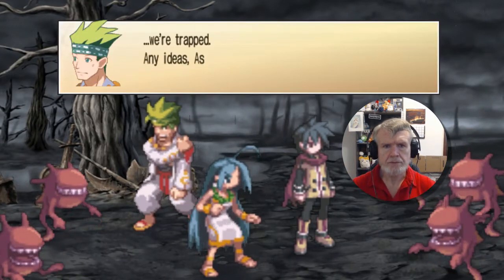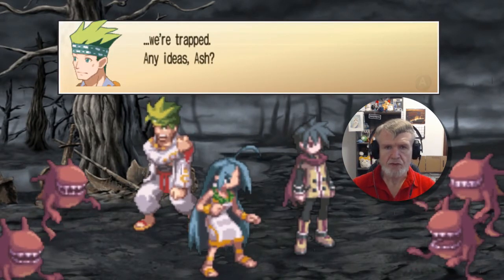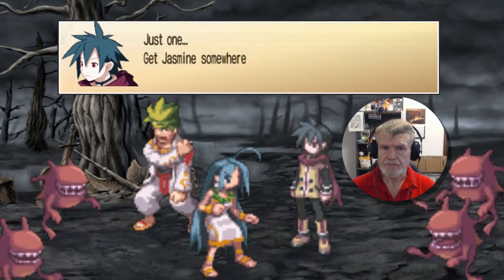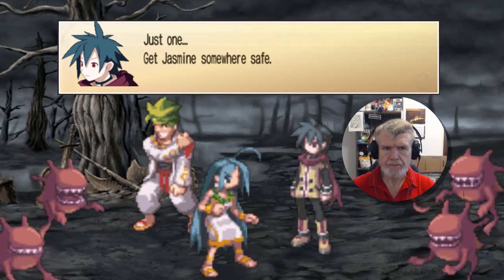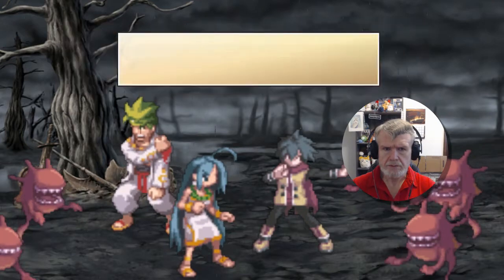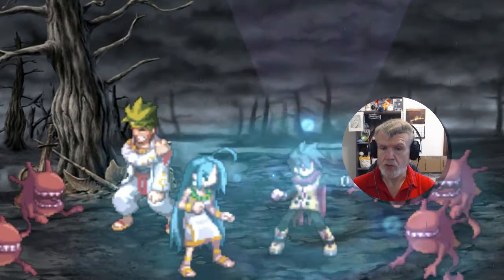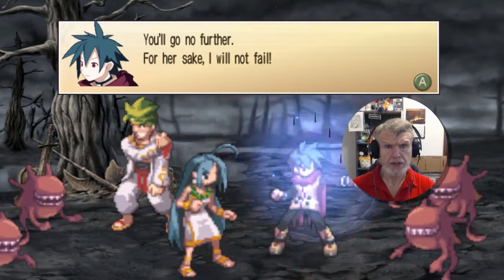We're trapped — any ideas, Ash? These are very slow moving creatures apparently. 'Just get Jasmine somewhere safe.' Okay, I'll handle these guys. 'You'll go no further — for her sake, I will not fail.'